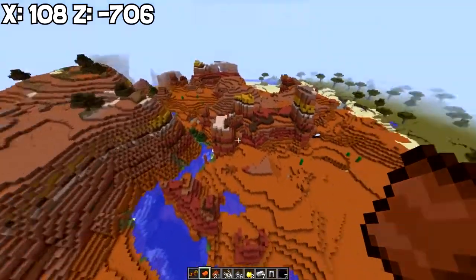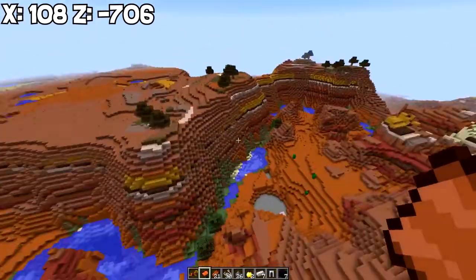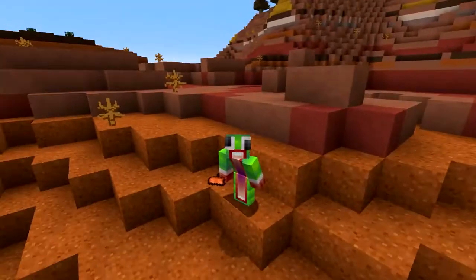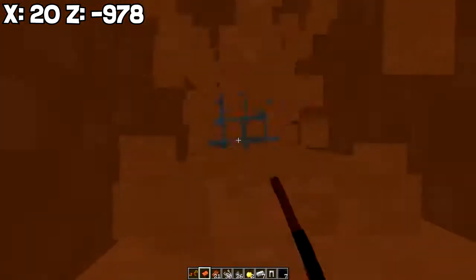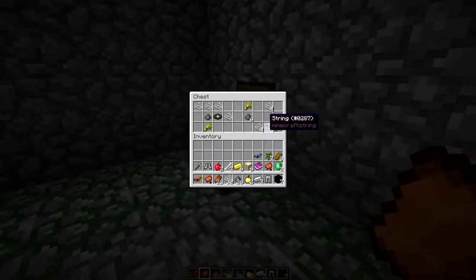Here we are at our mesa biome - I just love these biomes. Let's see what we have in store. I was hoping we could find some above-ground mineshafts, but unfortunately we can't find any. We do have a mob spawner right in here - we actually have two of them. Here is our first one - what's up zombies! What you got in this chest? Some diamond horse armor - that's what I'm talking about!